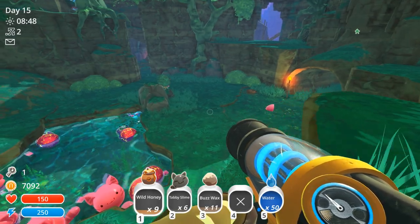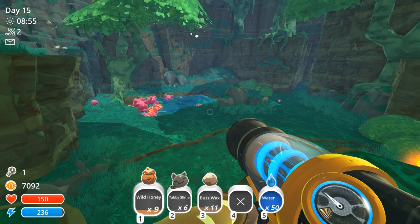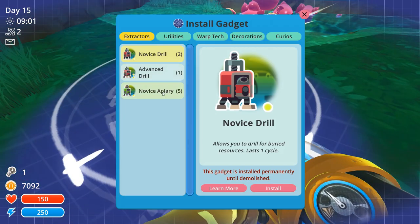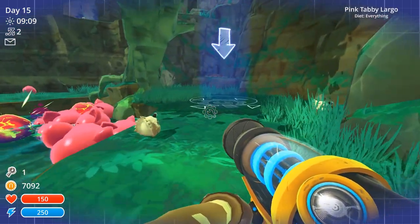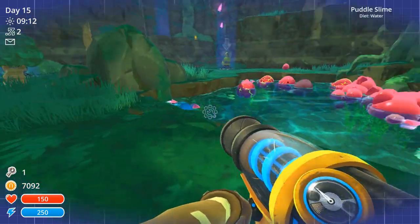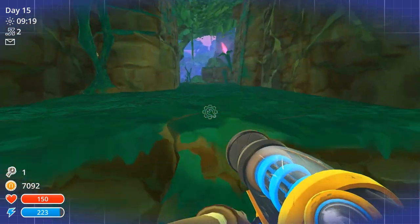Hey everyone, welcome back to episode 14 of Slime Rancher. Last episode I came back to the Moss Blanket and the apiaries - oh, the apiaries. I got a ton of wild honey and buzzwax. I made five apiaries at the end of the last episode, so I have five more to throw down here. Now that I've used an apiary for the first time, I'm probably going to get an advanced one today. Last time I made an advanced drill, I unlocked the advanced pump and the upper tier of these things. I also unlocked a couple of recipes I can't wait to use, but they require materials I don't have access to yet.